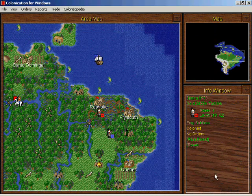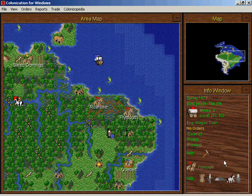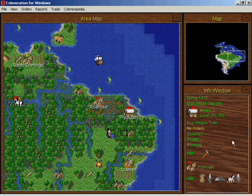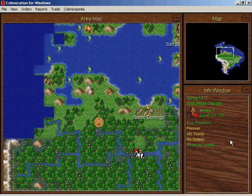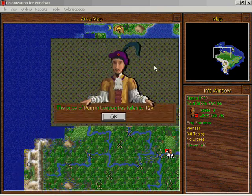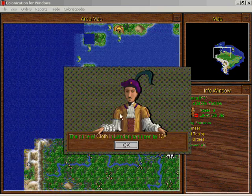I'm going to go to Plymouth with this soldier — our only soldier. We only have one soldier; it's pretty sad really. We have tools here but I don't really have much to do with this wagon train right now. Rather than deal with it every turn, I'll fortify it for now — if I actually want to trade or something, I know where it is. Rum fell, cloth rose, coats fell.